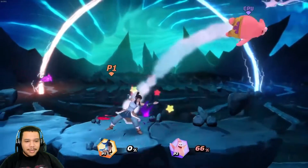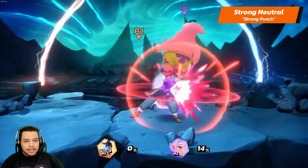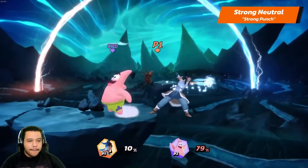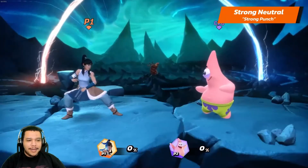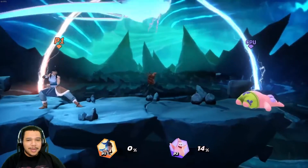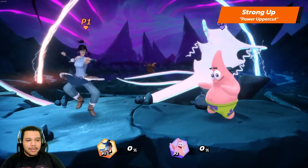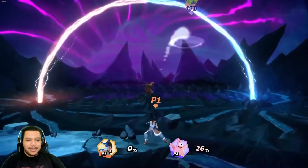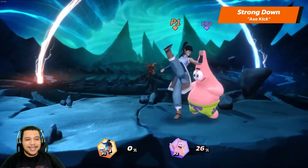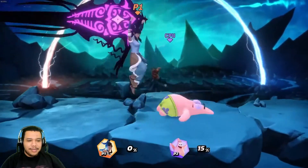But nothing combines martial arts and elemental bending quite like Korra's strong attacks. Her strong neutral is a strong punch. All of Korra's strong attacks have a weaker and stronger variation depending on whether the button is tapped or held. The stronger variations have an elemental effect and will show some change in the attack — knockback will be slightly bigger. Her strong up is an uppercut that uses earth. The neutral one had water. Strong down is an axe kick with fire.